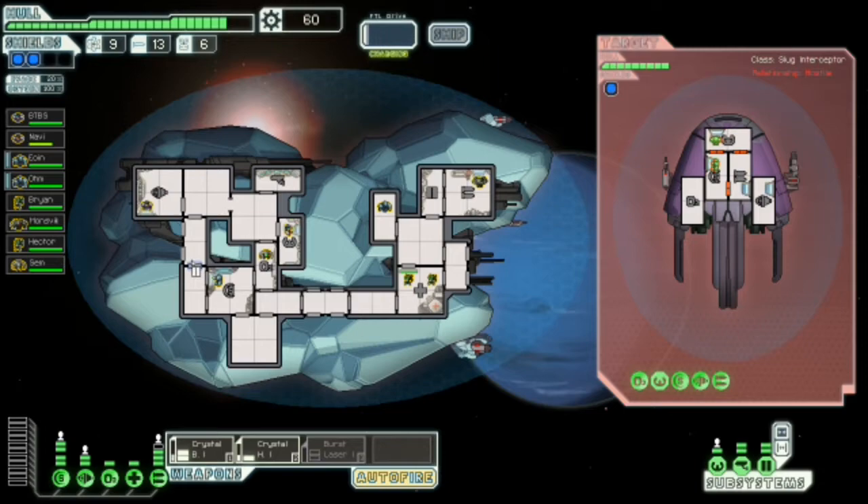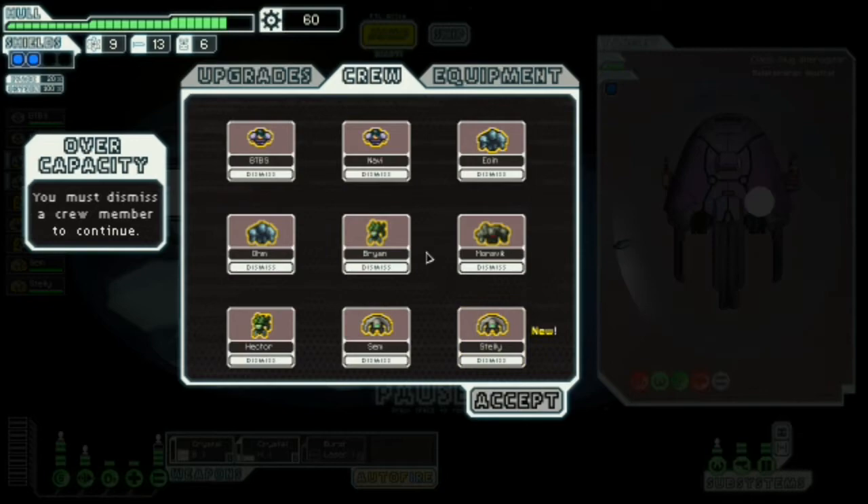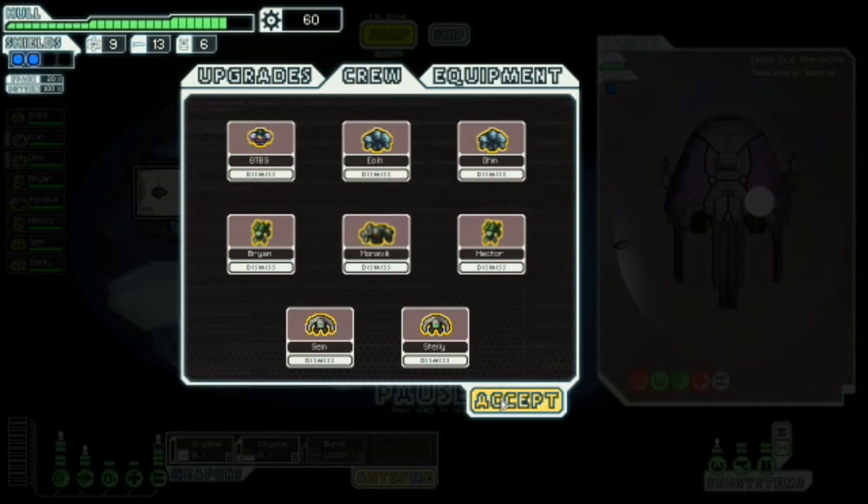I might as well attack the slavers — worst case I can replace a human on my crew with something better. We're going to knock out their engines and oxygen — that's the biggest weakness on this ship. They might give me a Zoltan if I'm lucky. Navi, you've got shit experience — screw you Navi. Brian, you're our teleporter. Hector, you go there.